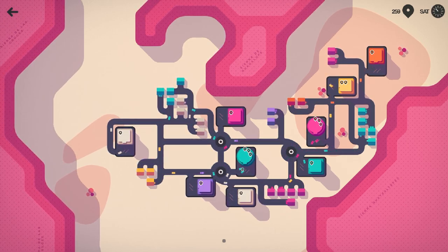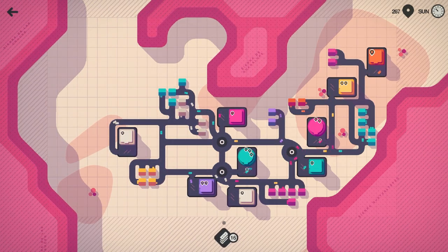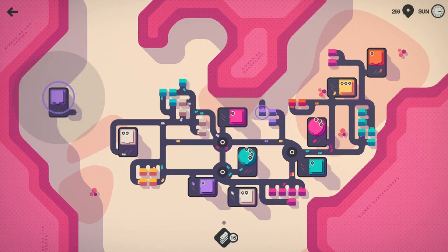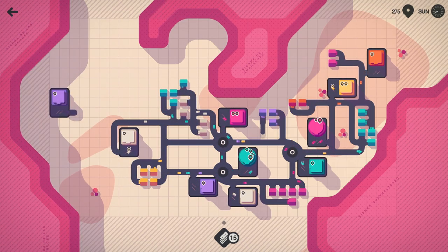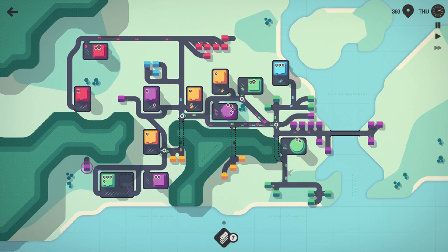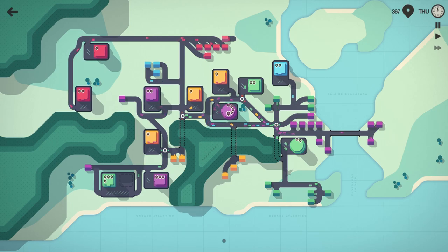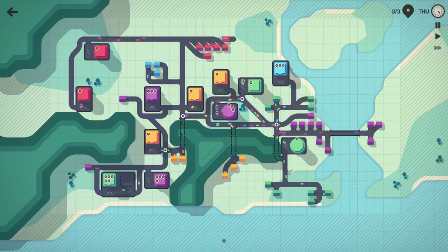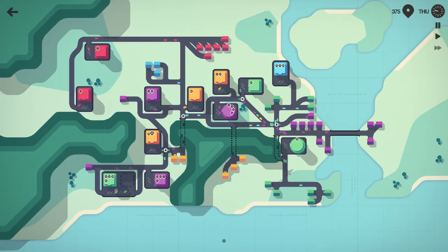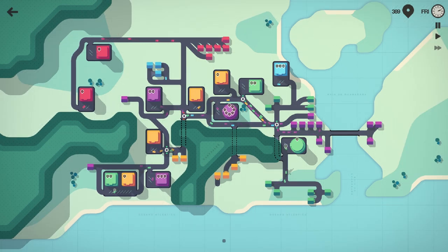Much like how the arteries and veins in our body connect our most important organs, Mini Motorways focuses on the importance that roads play in connecting our modern world. Even if you can't drive yourself, you've likely ridden on public transport, or eaten food or worn clothes that were delivered via trucks from elsewhere. Motorways are an enormous part of logistics and transportation, and have been for almost a century. Of course, the sheer enormity of that is quite difficult to visualise — however, just like Mini Metro, Mini Motorways succeeds in how it delivers that message.